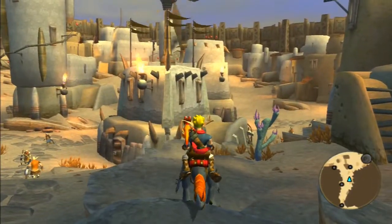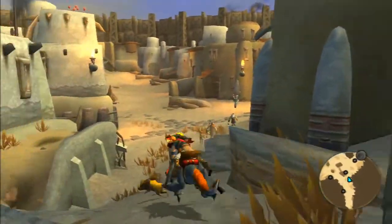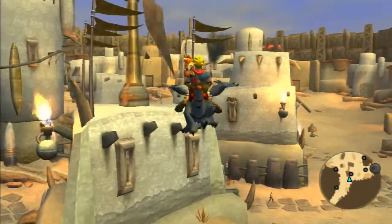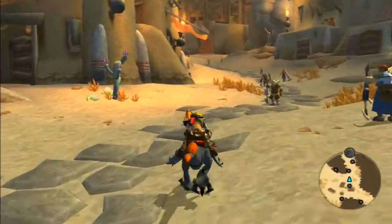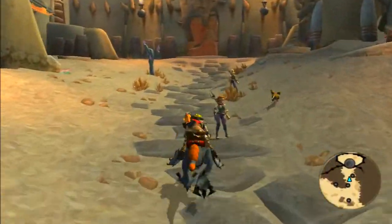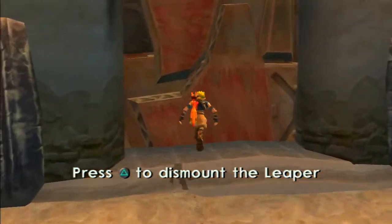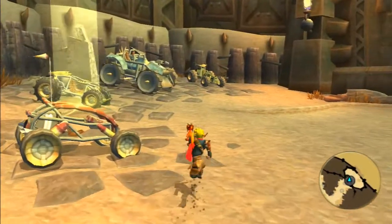There are a lot of orbs around here - if you can see in the distance on the top of those buildings. But I have no idea how you actually get those. I would assume you have to use the leaper, but due to the fact that you can fly at some point in the game with light jack, maybe you have to use some of those powers. We need to go rescue those wastelanders who've stupidly decided to stay out in the storm.